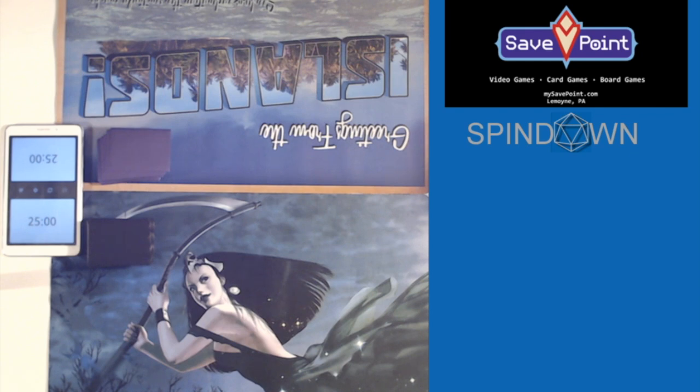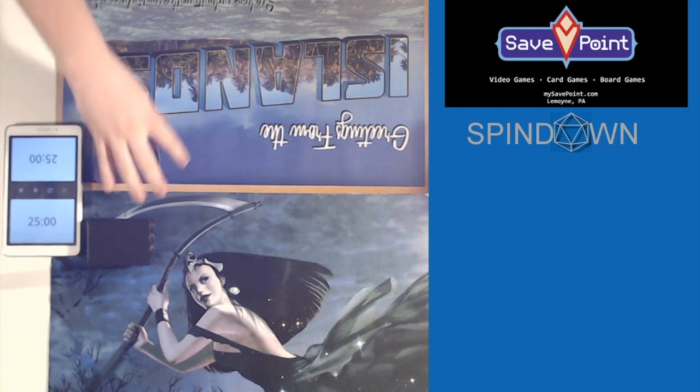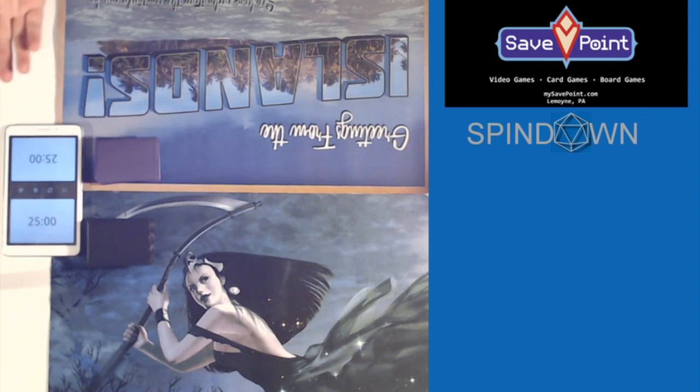I'll also keep. The idea is that we will hit the chess clock every time we pass priority, and we'll see how many times we screw this up. One thing to point out is whether we should have started the clock for mulligan decisions — probably yes, so one strike against us already.